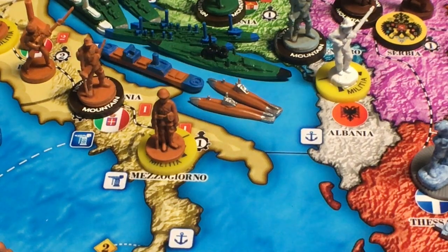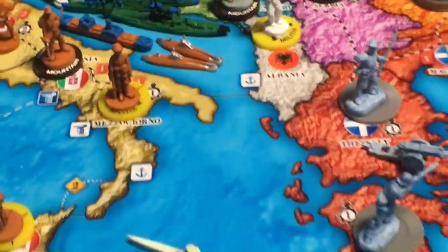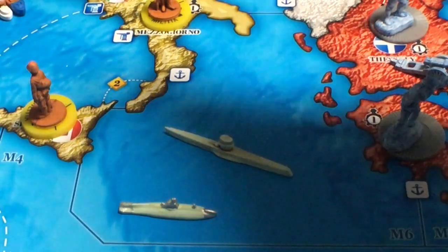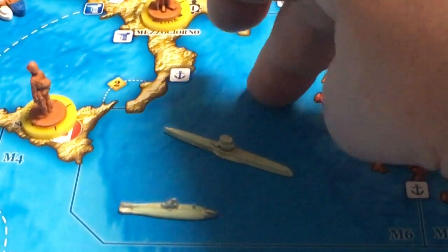They can get through those subs because a supply path is not the same as a land-lease path — they work almost exactly the same, but not exactly. One of the things that's different is that if this was a land-lease I was sending, then both of those subs would get an opportunity to interdict that. But with a supply path, the only thing that's going to stop them as far as ships go is a blockade — whether you blockade a port or the only sea zone you can get through.